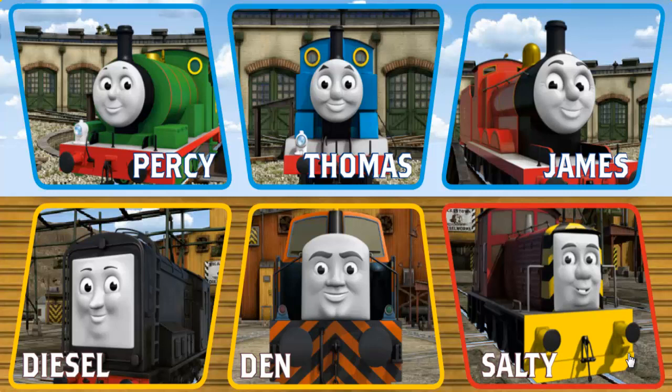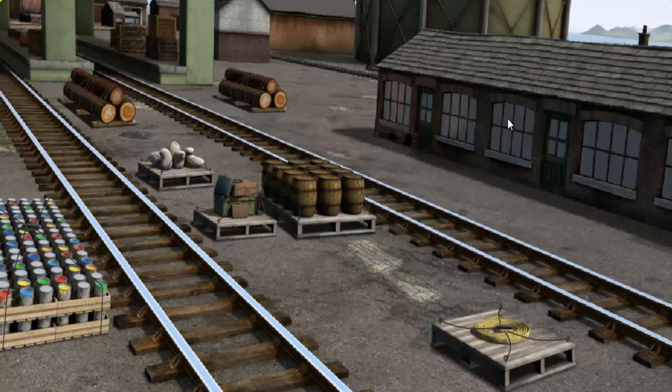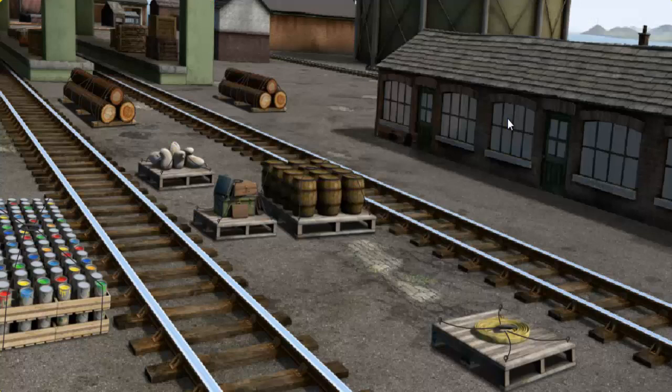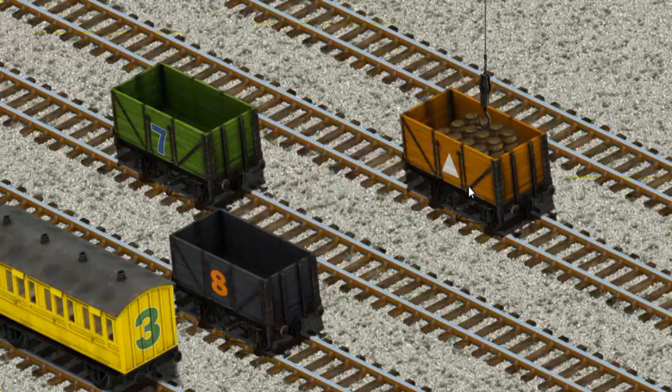It's a busy day at Brendam Docks. Thomas and his friends have many deliveries to make. Choose who will make the next delivery: Den, Diesel, Thomas, James. James must deliver the water barrels to the steamworks. Show Cranky where the water barrels are. You've found them! Let's lift and load. Now the cargo must be loaded. Help Cranky find the orange cargo car with a white triangle. You've found it!